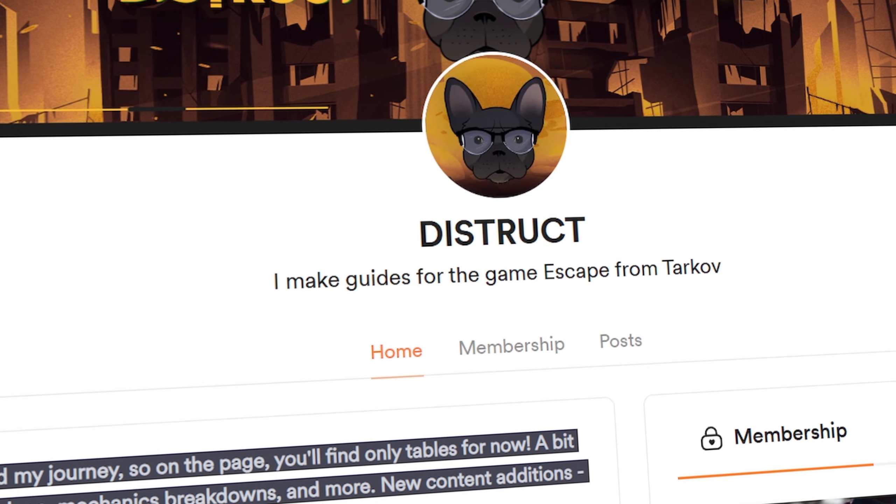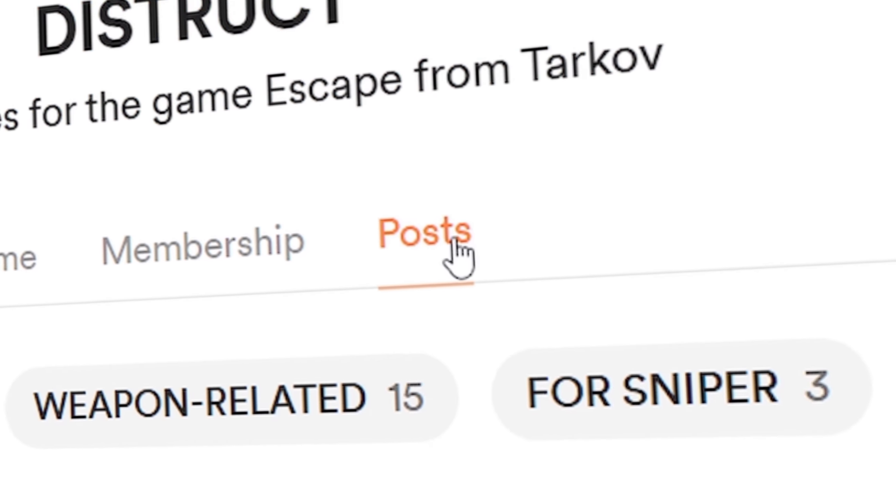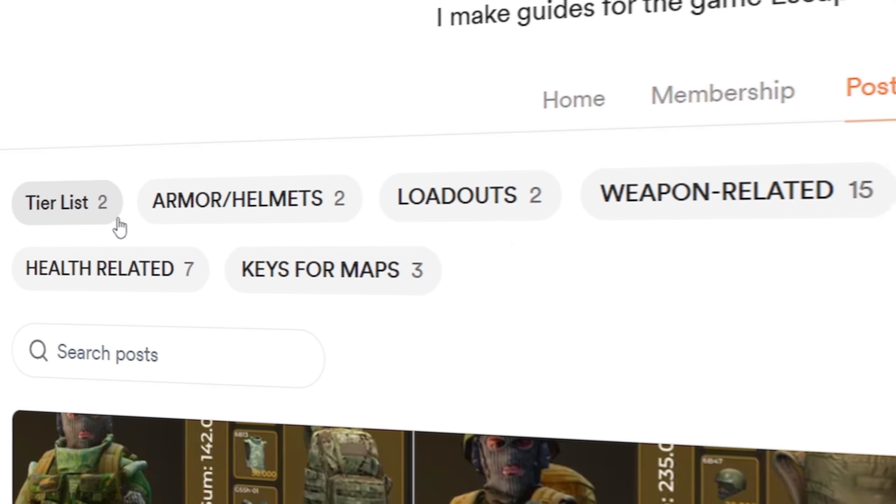We have a barter offer for the TXDML. If you got lucky, the GPN sensor won't cost much. Then the barter price will be around 100,000, maybe a little more.